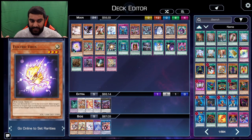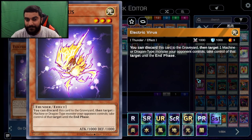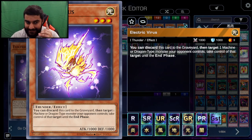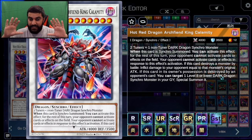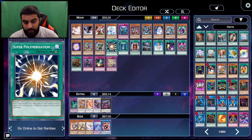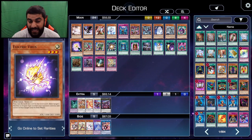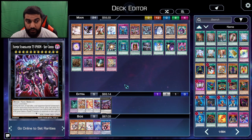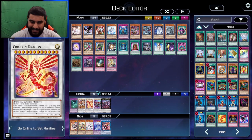Another spicy tech is Electric Virus. You can discard this card to target one Machine or Dragon-type monster your opponent controls and take control of it until the end phase. Remember one thing: Hot Red Dragon Archfiend King Calamity says when this card is Synchro Summoned, your opponent cannot activate cards or effects on the field for the rest of the turn — on the field. Meaning cards that act from the hand, like hand traps, you can still use. So you can discard Electric Virus to take Hot Red, attack over Legatia, and then in Main Phase 2 throw on a Typhoon or anything else to deal with their board.